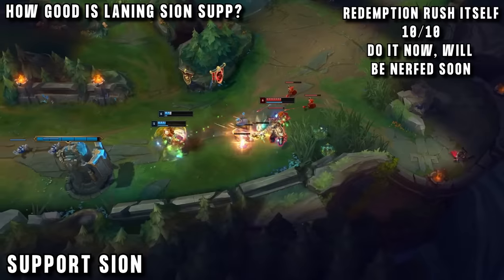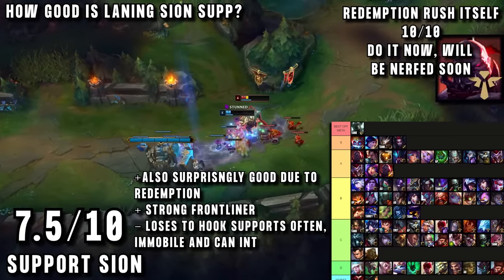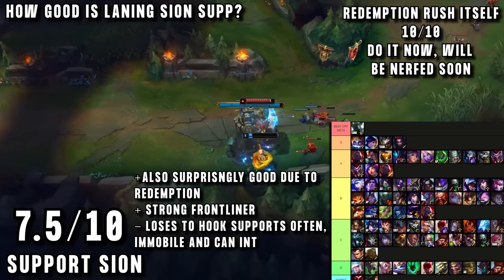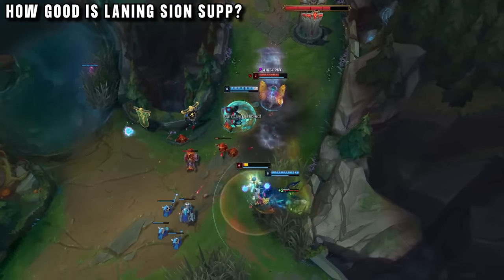Normal Sion support, with or without redemption, is pretty standard — a tanky support with good playmaking. He's harder than most tank supports since he has no real dashes, but with it comes a much better ultimate for engages and lots of options to outplay people with vision.